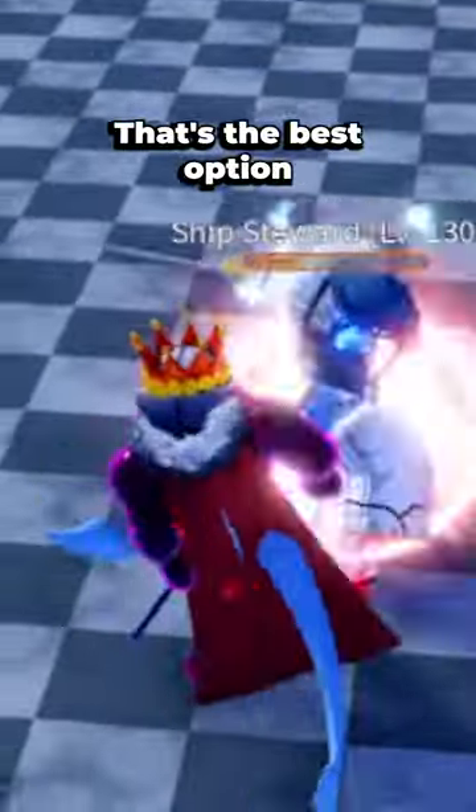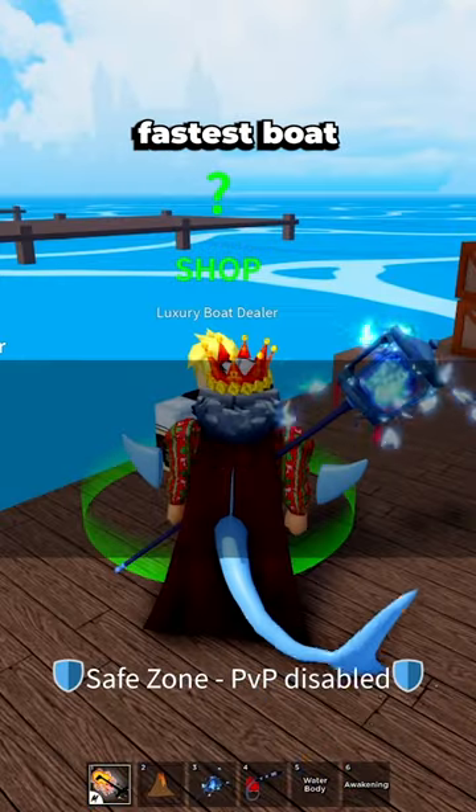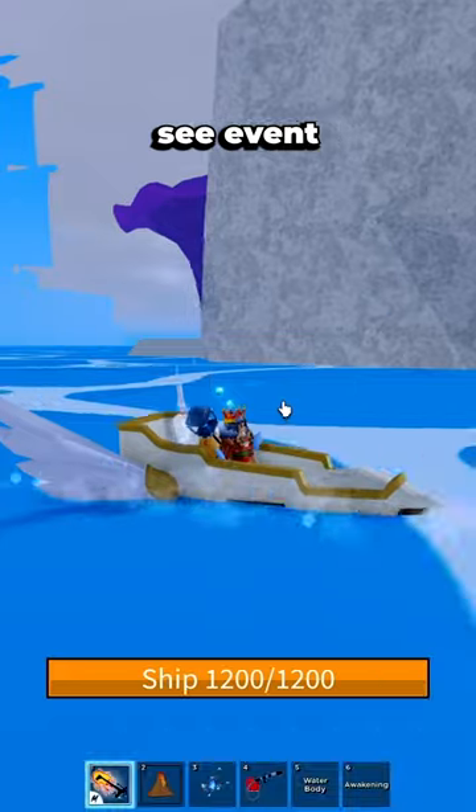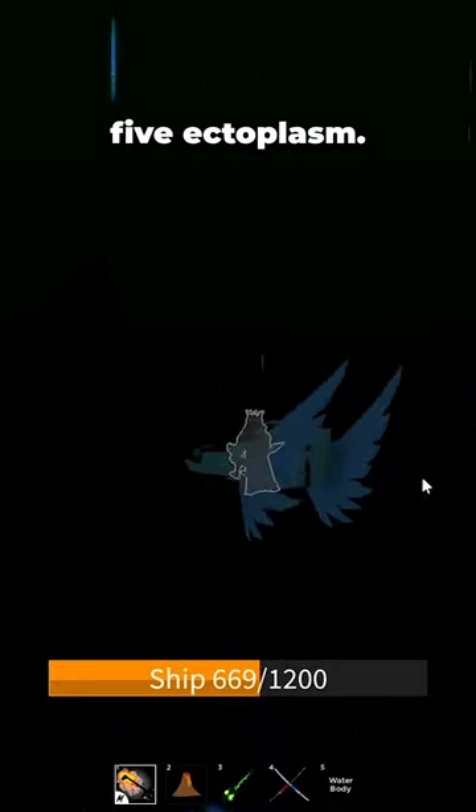To farm ectoplasm in the Third Sea and get it fast, we have to spawn a sea event. The sea event is called the Hunted Shipwreck. If you spot a glowing ship, that ship drops five ectoplasm.